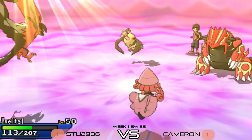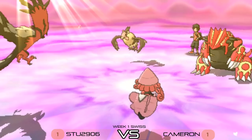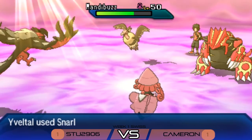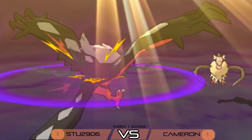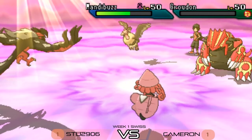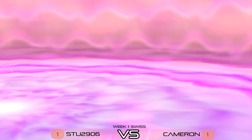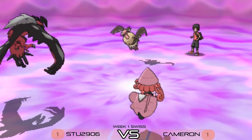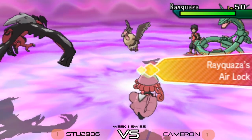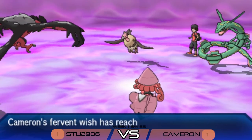Tapu Lele protects in case Precipice Blades comes out. Yveltal probably tries to pick up the KO on Groudon — but Cameron fires Fire Punch into Yveltal, and Mandibuzz uses Roost to heal up. Yveltal uses Snarl which is enough to pick up the Groudon KO anyway, while getting chip damage onto Mandibuzz. Groudon goes down for Cameron. Stew is looking like he's in not a bad position — Cameron probably has Rayquaza in the back, which comes in now.